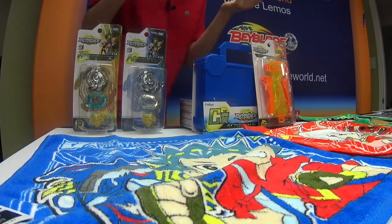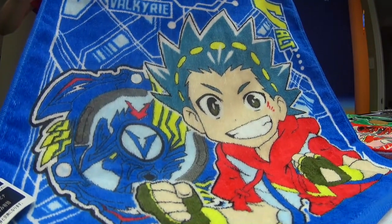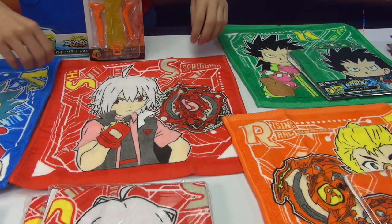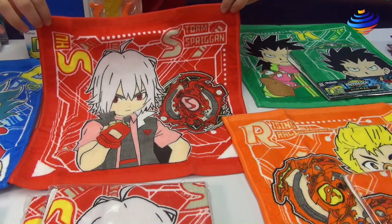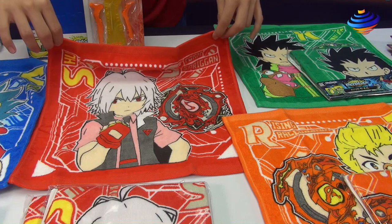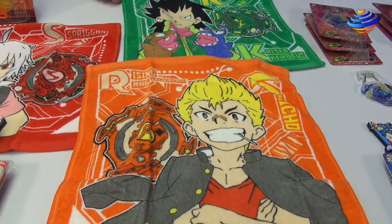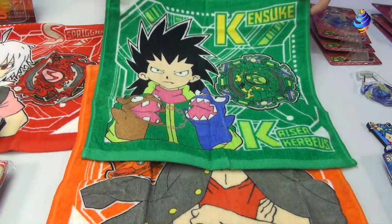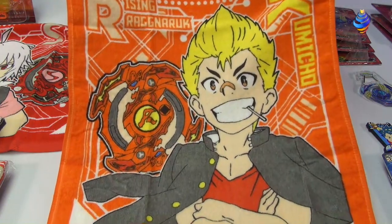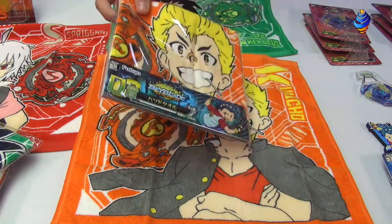Let's start off with these hand towels. This one right here is Victory Valkyrie — it looks pretty awesome and it's a pretty nice hand towel, really just to clean your hands or face, but a great design. You can see Storm Spriggan here, and of course you have the other bays like Ragnarok and Kajakirbius. Here's Kajakirbius — pretty nice design — and right here is Ragnarok. This is prize D; you have a chance of getting one of these four towels.